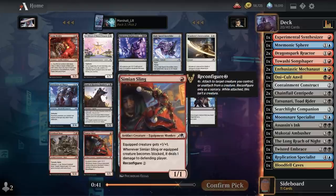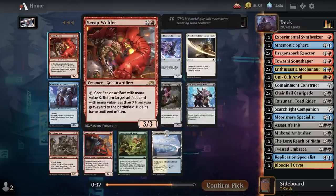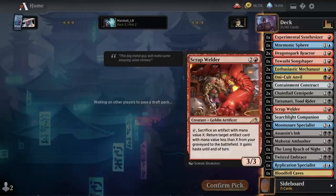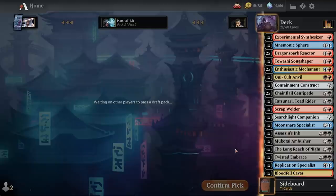Maybe we'll wheel one of these two artifact creatures. I don't think I care about the Hoverbike particularly, but I'm going to take Scrap Welder here. It isn't like a bomb in this deck but this is where you want it generally. We just need as many artifacts as we can possibly get at this point — that's the main thing.